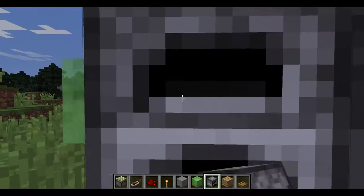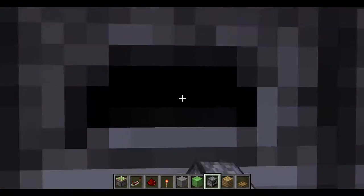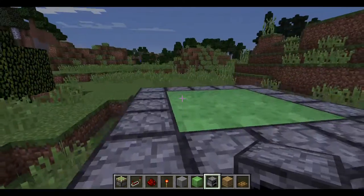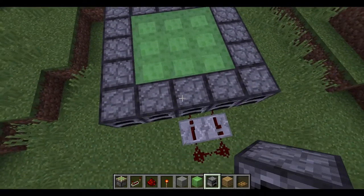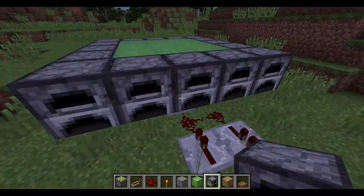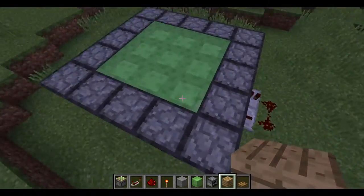If you don't want to use obsidian you can use a furnace, which is a little less expensive. Place them all around here. You're just going to be seeing the top of it, and it does the exact same thing as obsidian — it just stops the slime from pushing up.